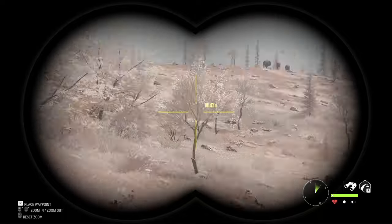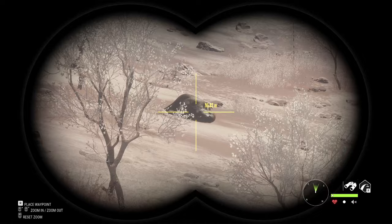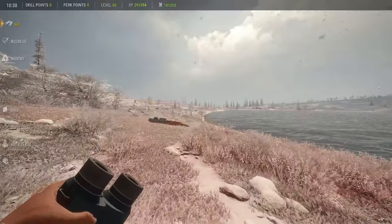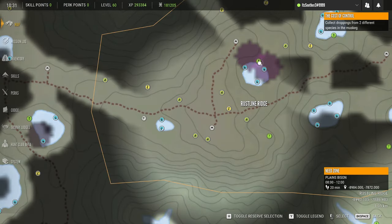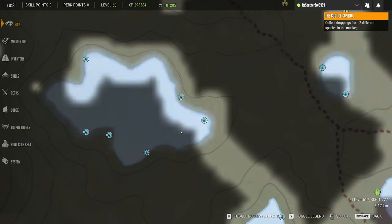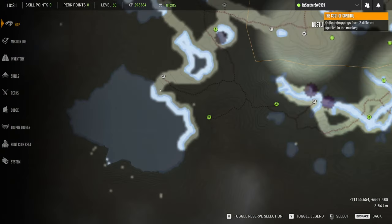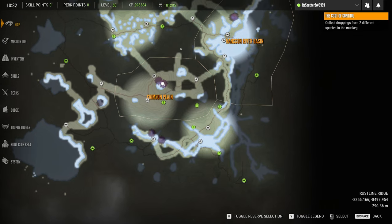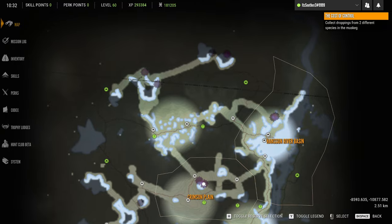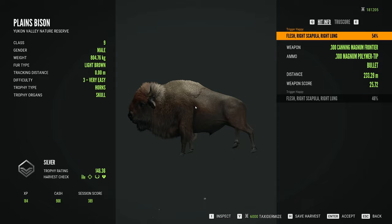Where did the bison die? He died somewhere over here. There he is, right there. We're going to grab our bison and then look at a couple more of these lakes. Continuing to look around for bison all the way around. I'll check this lake — I'll bet there's bison over here. A lot of places to check. Then I'm going to go look for grizzly bears along the river and at these lakes over here.